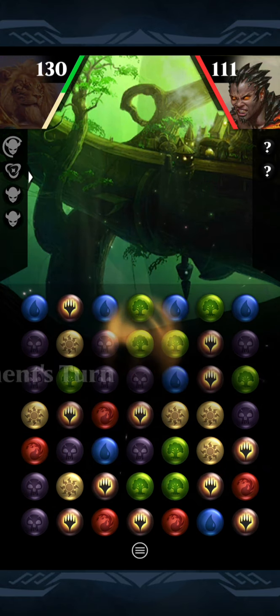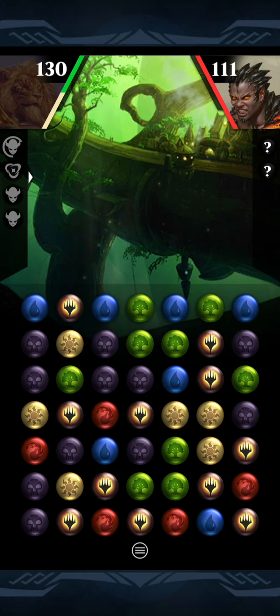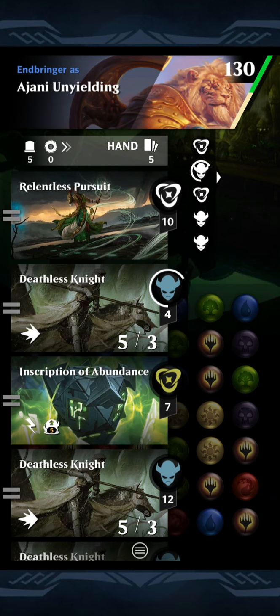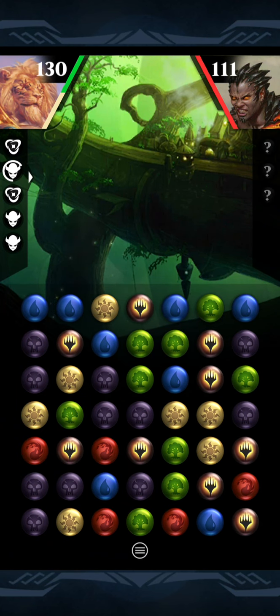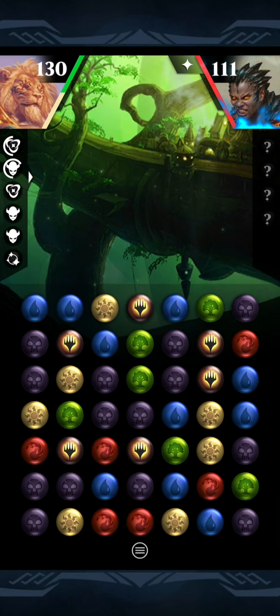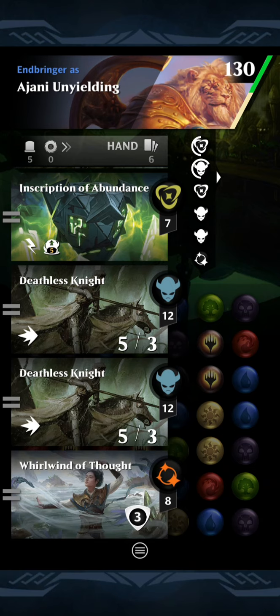Maybe we'll save that to actually fight an opponent's creature. I could go for it right now to get them all out this turn if I had the Landfall to do it, like the Waterfall. But I think I want to dump some more in the grave. That's kind of what you're going to end up doing a lot here — not worrying about playing the actual Deathless Knights, but rather getting them loaded in. Then the moment you gain eight life, boom, you can kill your opponent.